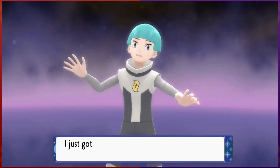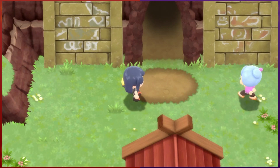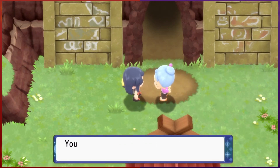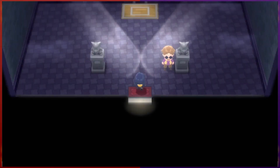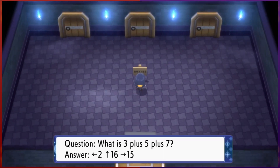Team Galactic is up to no good, like always, so we have to deal with that situation. After defeating the Grunt in our way, we give Cynthia's grandma the old charm, check out some cool paintings, get a history lesson, and meet some guy - I'm sure he won't be important. Then once all that's finished, we fly back to Hartholm City to confront Fantina and finally get our next gym badge.